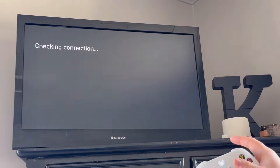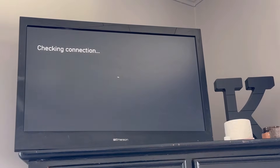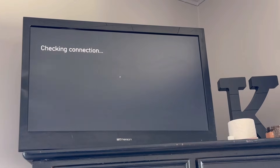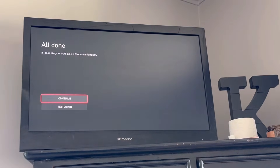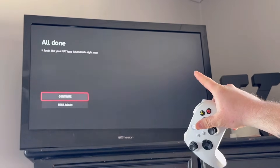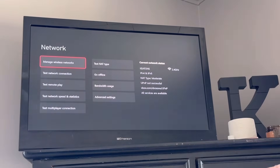You're going to test your NAT type and this may take a couple of seconds. When that is done, it'll tell you. So it looks like my NAT type is moderate right now. You'll just click Continue.